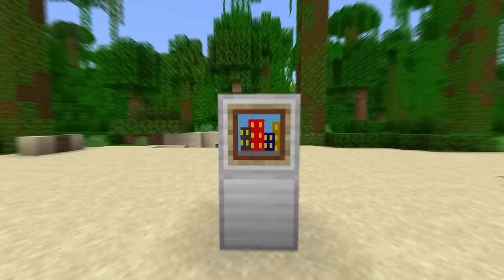For glowstone dust I got 'city,' so I added some sky, drew a bunch of buildings, and then put some yellow windows on them. I wonder if this city is powered by glowstone.